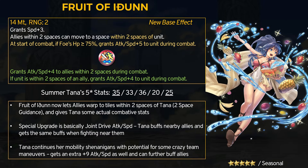Starting off with a bit of a breather before the storm, we have Summer Tana, this month's seasonal refine. Tana is a flying red mage and had the Fruit of Idun Tome which pretty much just had guidance slash flyer guidance built into it. Thankfully it got some nice buffs — it still grants plus 3 speed, and now allies within 2 spaces can move to a space within 2 spaces of Tana. Additionally, at the start of combat if the foe's HP is greater than 75%, grants plus 5 attack and speed during combat.